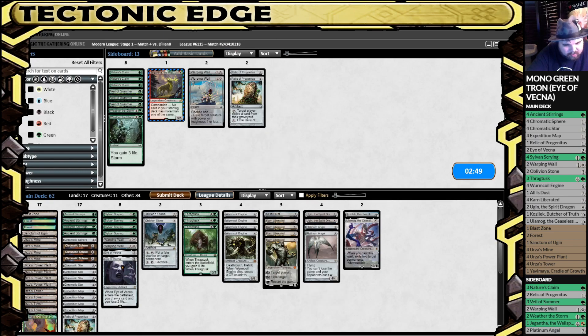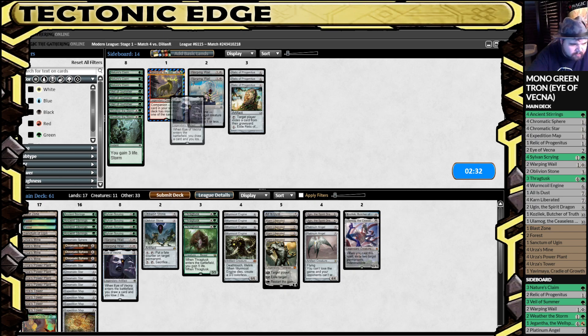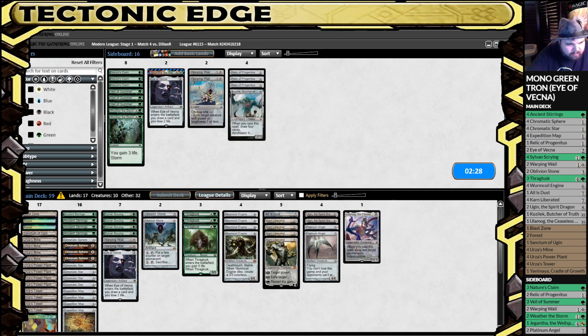Let's bring in the Platinum Angels — I don't think they have very much in the way of removal. No need for the Relic. Maybe some Nature's Claims. And we'll pull in the Kozilek. Yeah, that feels correct.